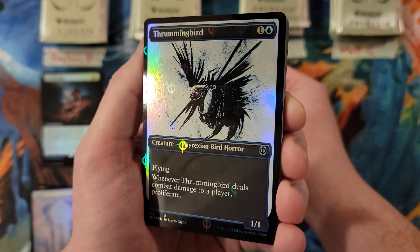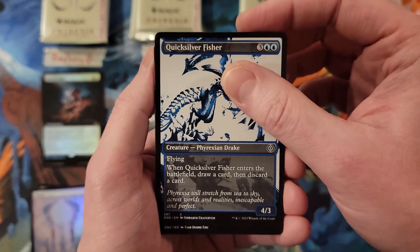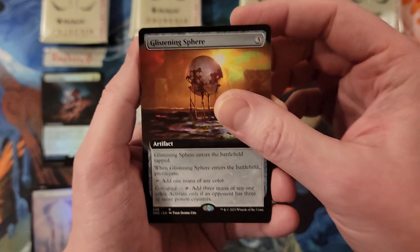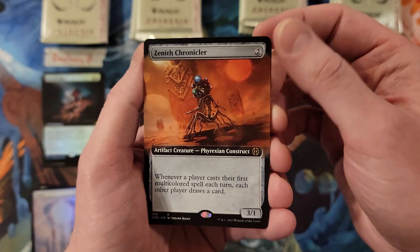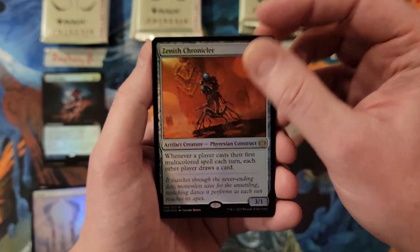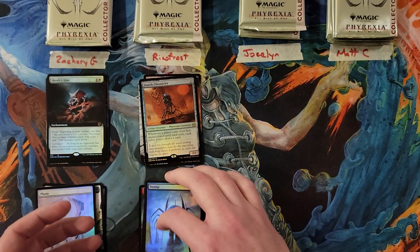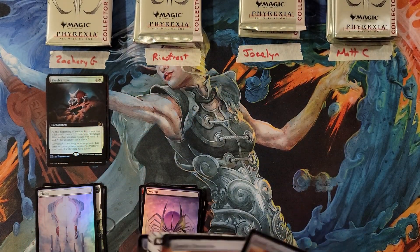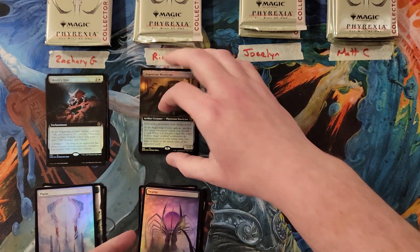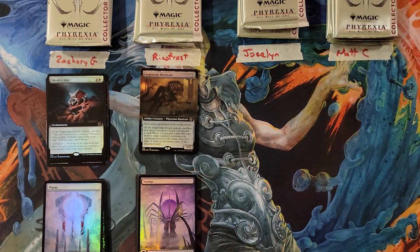We got Thorming Bird, Step and Complete, Ambassador Fisher, Glistening Sphere, so you're at a 15. Zenith Chronicler for a 17, and another Zenith Chronicler for a 19. I hope you like artifacts - you just got all of them. The Masticore seems like I've gotta try playing with that sometime, seems neat.